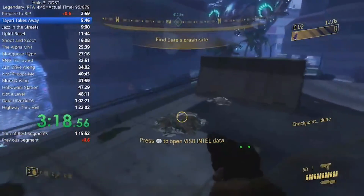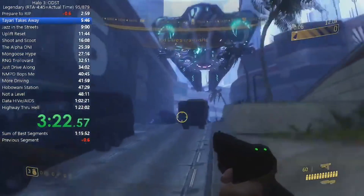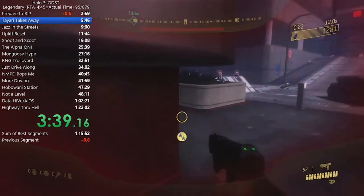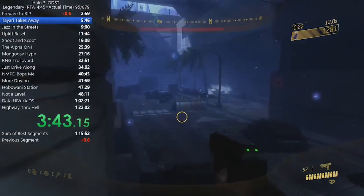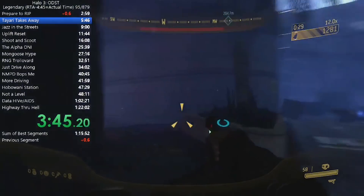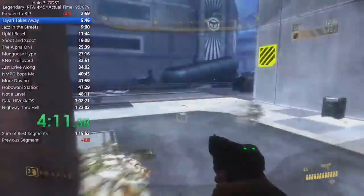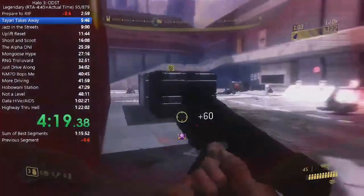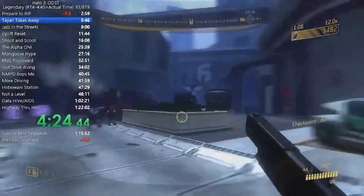Next, we're switching to Buck in Tayari Plaza. Being familiar with the geometry in Halo 3 ODST, which has some tighter areas than other Halo games, can be integral for moving quickly. Having coordinated jumps perfectly to land over platforms and save time is really important. Along the way, with tons of enemies shooting about, knowing where the health packs are is also crucial, as you can plan how much damage you're able to take.